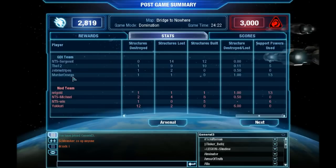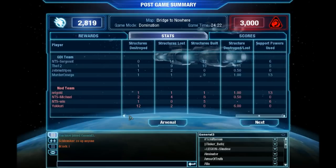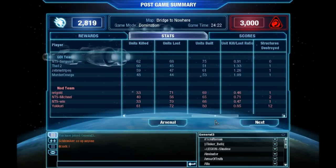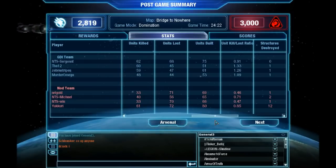Looking at Ari Gold's stats from Nod — he has the worst ratio from Nod, but that says nothing because Ari Gold's hijackers in that game made the comeback possible. That was the turning point. Without those hijackers, Nod would have been bashed, pushed back to the home zone, and would never have reached tech 3.